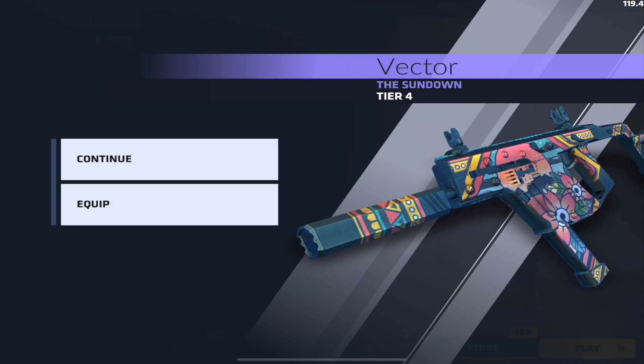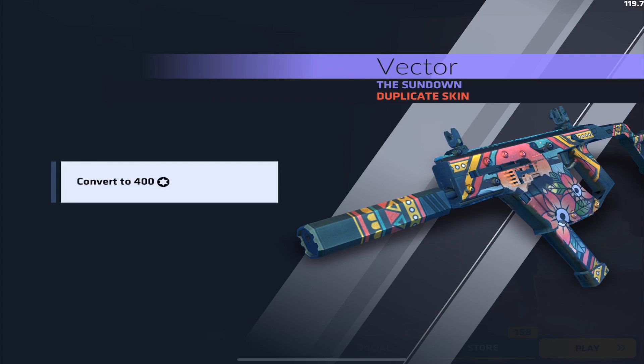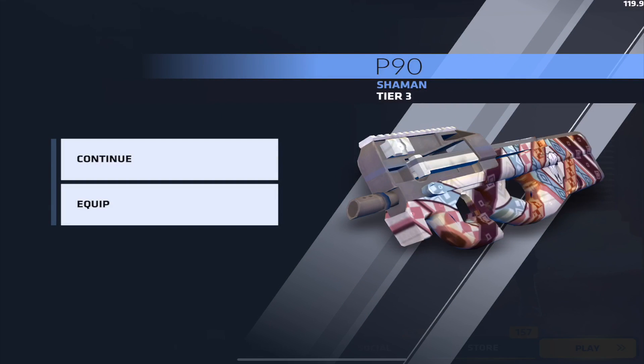The Sundown looks even better on the Vector — such a colorful pattern, I really love it. We have four more cases left. We get a duplicate, which is decent — if we had enough we could buy the AK with duplicate credits, or maybe the P90 skin. Next case: we actually get the P90 Sherman! I think I'm pronouncing that wrong but it looks cool with a dinosaur bone kind of design. Really nice P90 skin.